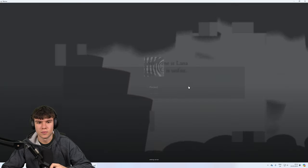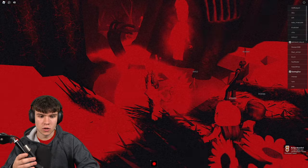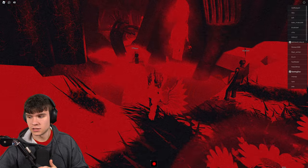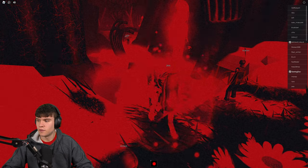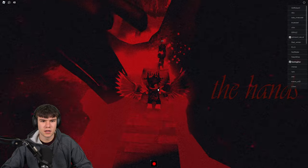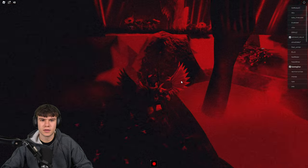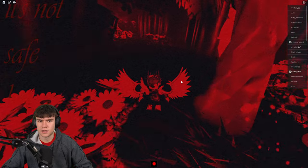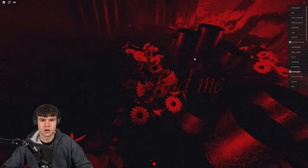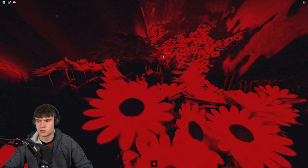I'm going to be showing you what to do once you're in. I'm going to turn up my brightness on screen because it is a little dark in here. If you want to see exactly where you're going, turning up your brightness is the thing to do. Follow me along this path — you can sprint as well, so keep that in mind. Come through here and then through this flower area.